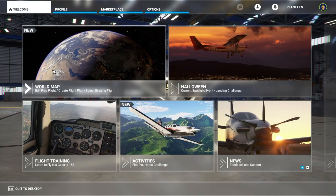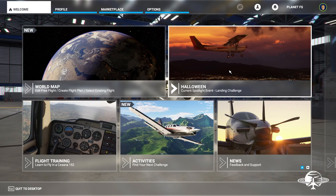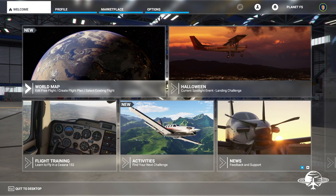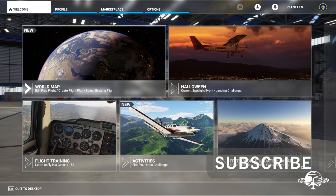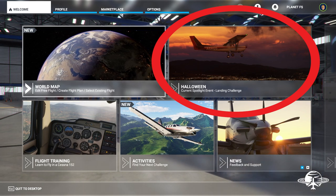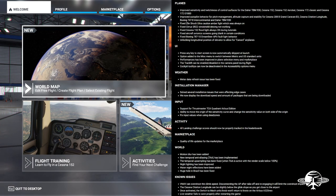Welcome to another video — today we're covering update number five. This update was supposed to come out a couple days ago but was postponed due to some issues. I honestly didn't think it was going to come out this week, but I refreshed and it was there. I downloaded it — about seven gigabytes — and right off the bat you can see there's a new landing challenge that is Halloween themed, which is super exciting. Let's pull up the release notes first.